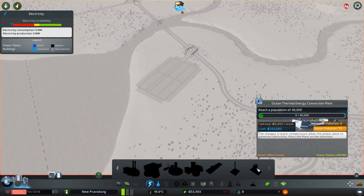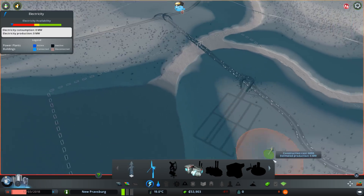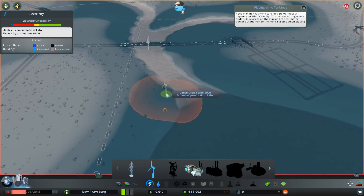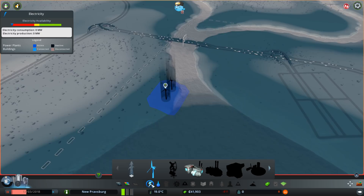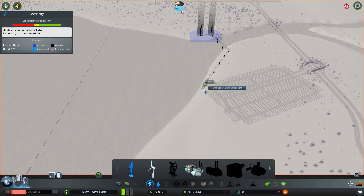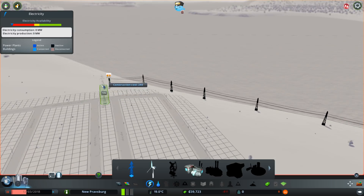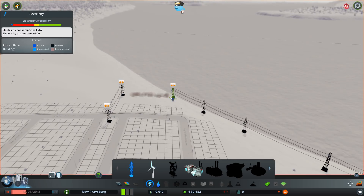There's ocean thermal energy conversion plants and so on — that's pretty cool. But for now, let's go ahead and stick with some windmills. There are a few different places we could put this that all would make some sense along the coastline — maybe over here on this side of the water. Let's make sure we get a good full eight megawatts. We'll set up some power right along the coastline and run it through this little avenue where there's no zoning, so it won't impact me in any meaningful way.